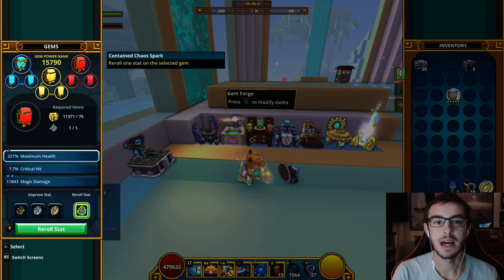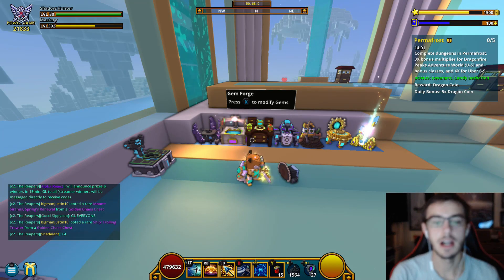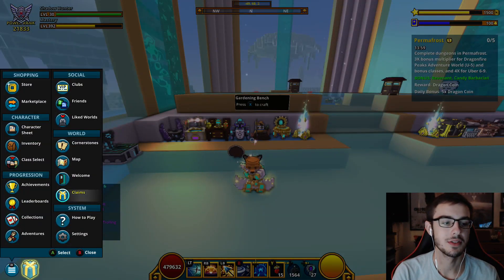So we go over here to the gem forge, toss this gem in, select the max health stat and go over to reroll stat. Max health will be rerolled — let's see what we get. Fuck. Alright, now we gotta go pay to win even more.